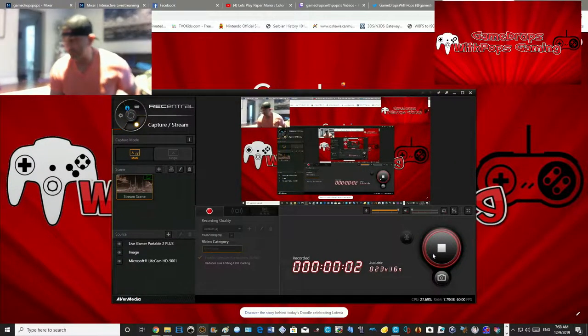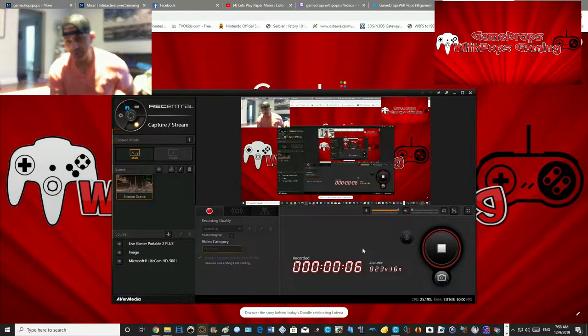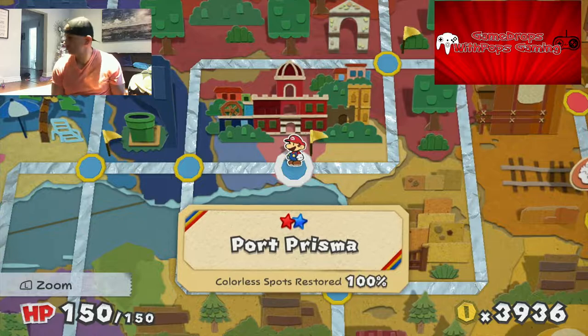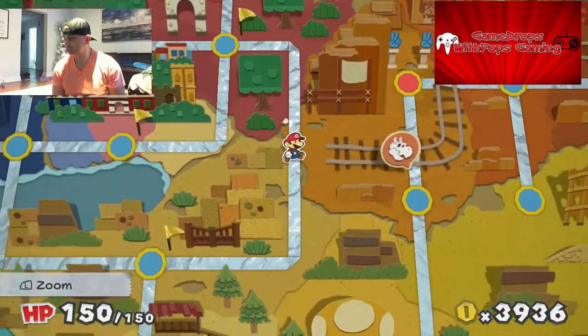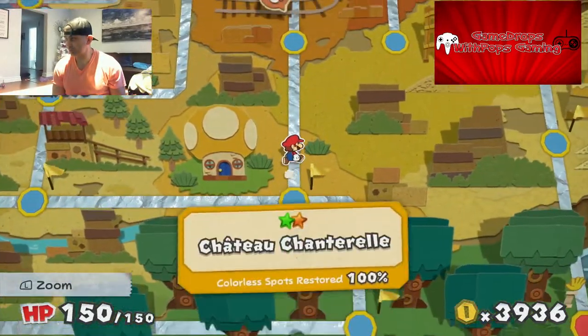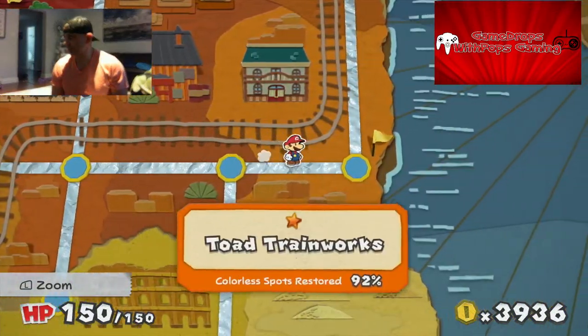What's up everybody, this is Game Drops Pops. We are gonna try and beat Larry on Paper Mario Color Splash, part two of the battle. I ran out of time the first time I tried to get him this morning, so we're gonna see if we can get him now.